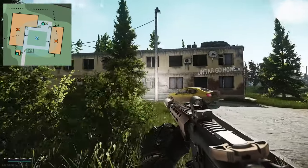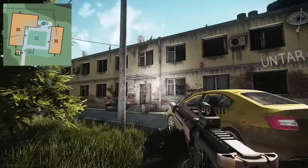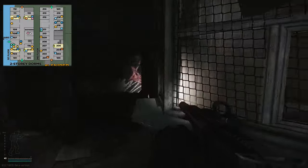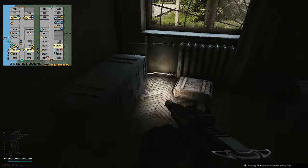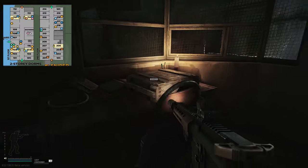Now where to use this key — this key is used on customs. Once on customs you need to come to where the two dorm buildings are and enter the two-storey dorms, which is the one with two floors. Going through the main entrance, directly on your right is the room you need to enter, which is like a little reception area. Inside here you do have a weapon rack, as well as a weapons case and two ammo boxes.